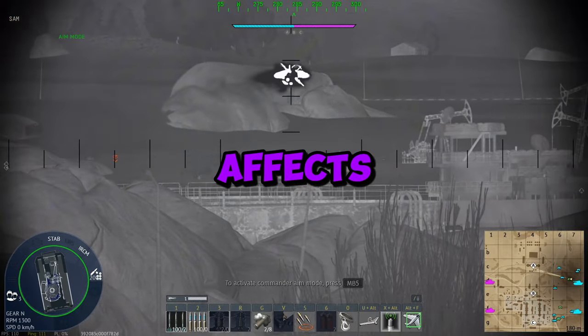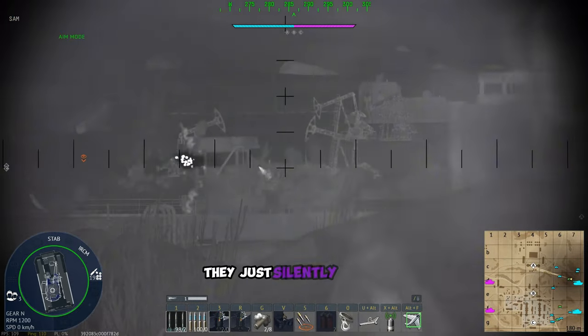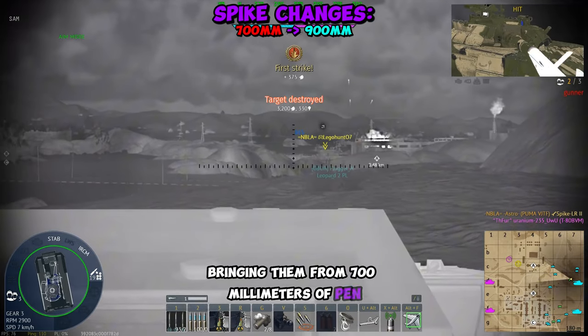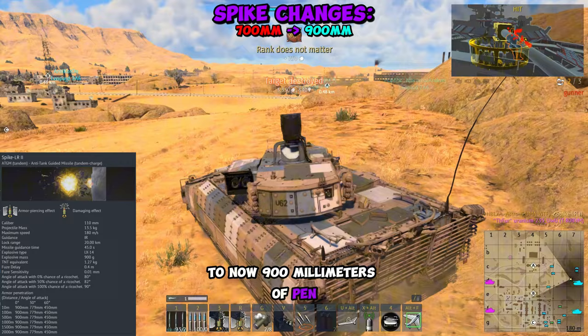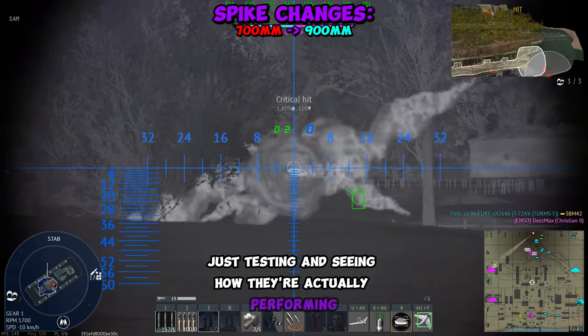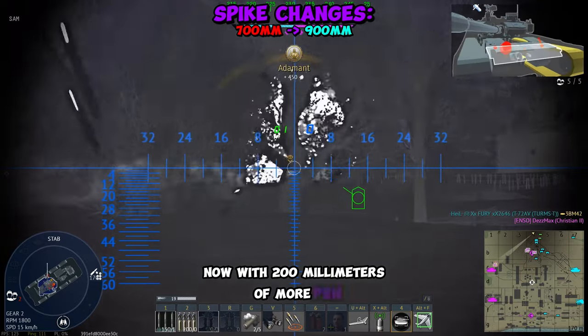Gaijin just made a really sneaky change that affects a lot of light tanks. They silently buffed the Spike LR2s, bringing them from 700mm of pen to now 900mm of pen. I have spent the past two days in matches testing and seeing how they're actually performing with 200mm of more pen.